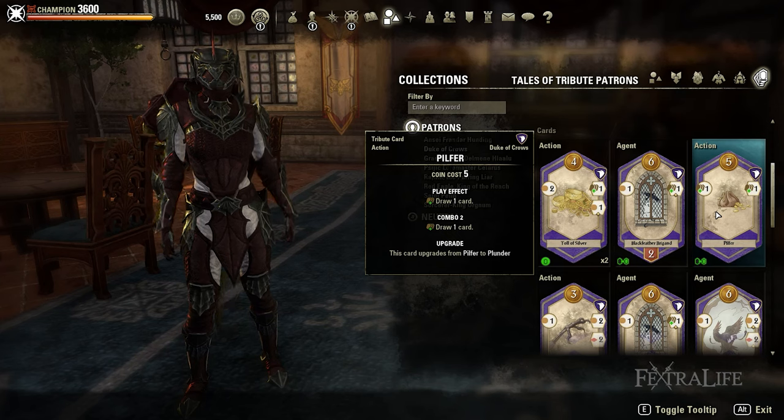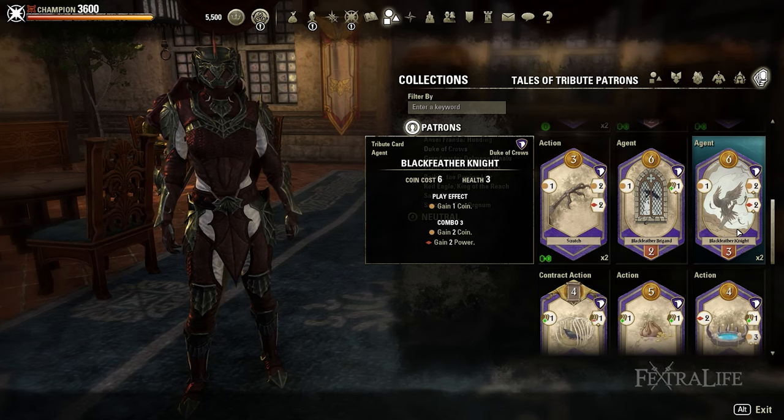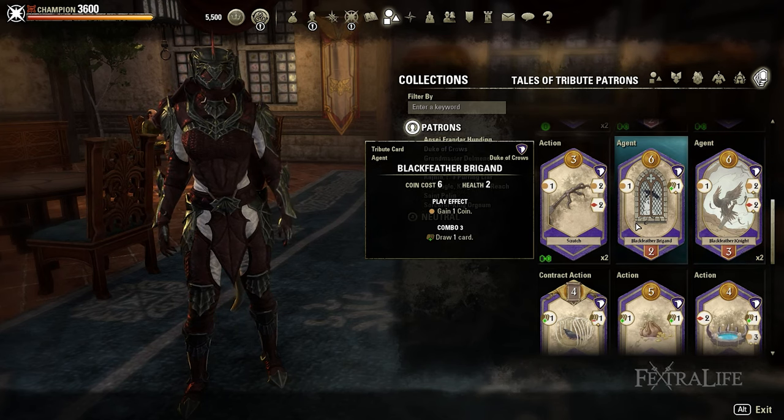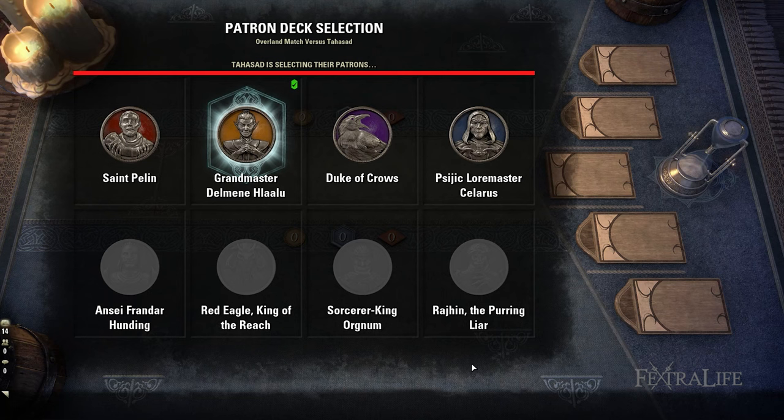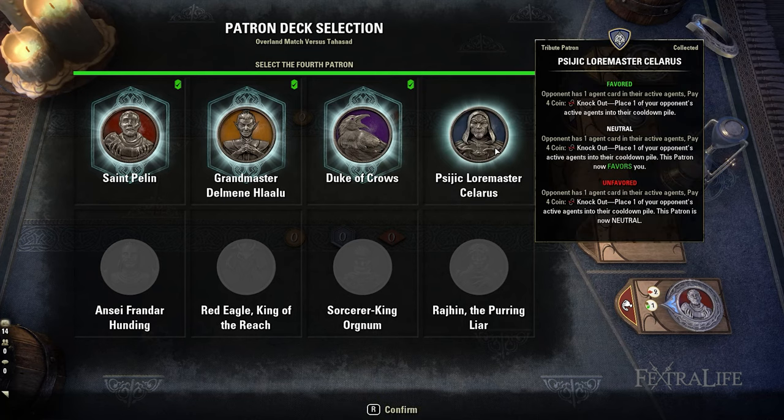Upgradeable cards are received randomly when you win matches. For the other 4 decks and patrons, you will need to complete specific quests or collect card fragments to completely acquire them. At the beginning of every match, you and your opponent will select 2 patrons each, which determines the cards you start with on top of the 6 neutral cards that are shuffled into your hand.